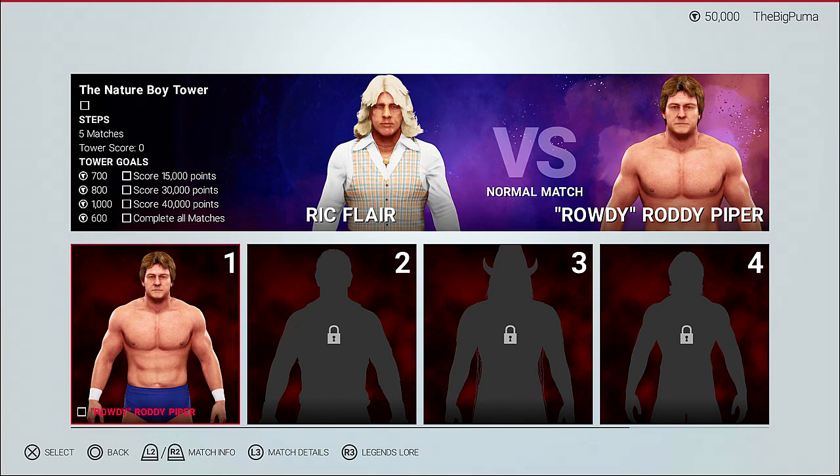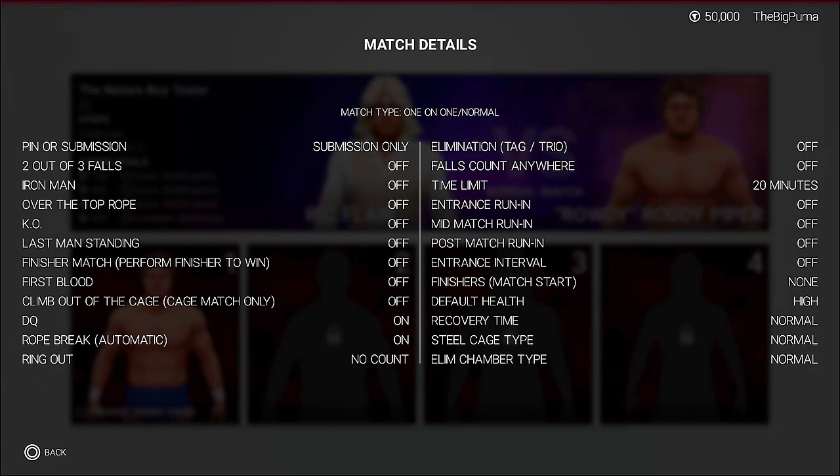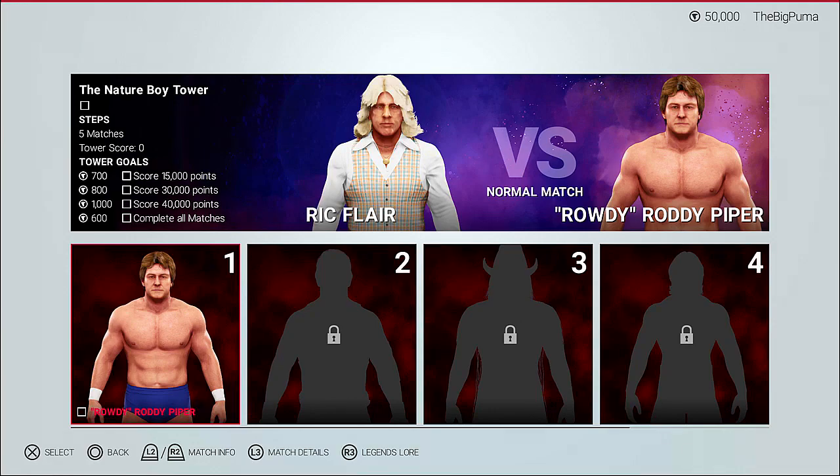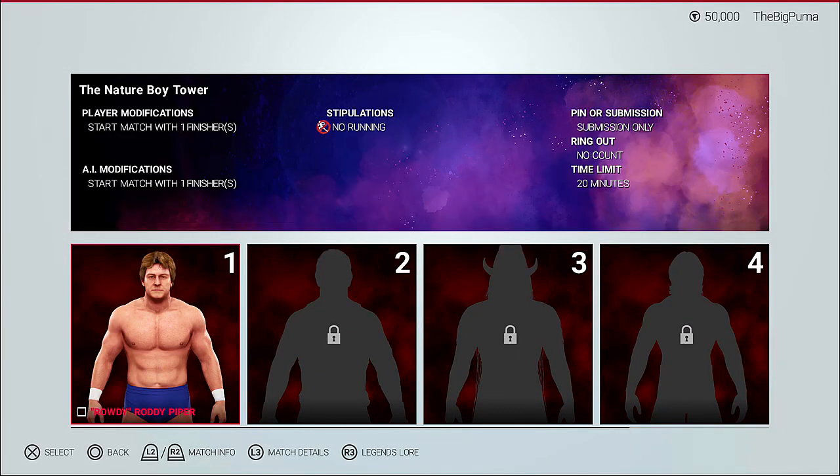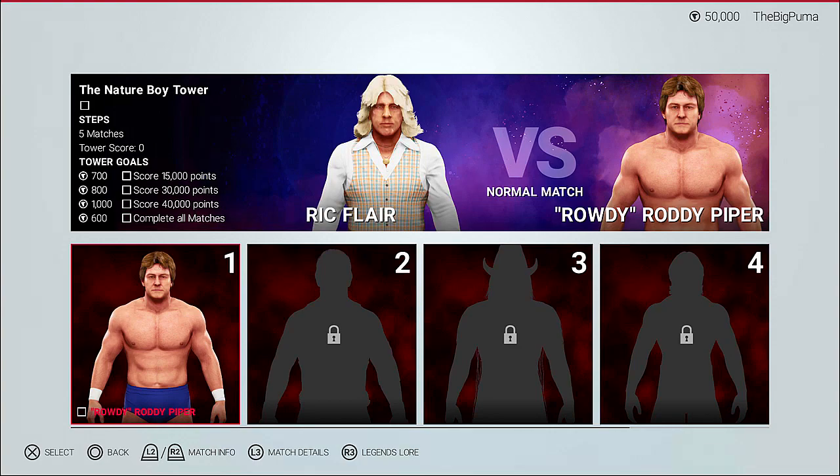Submission only — that's good information to have. Checking the legends lore: Rowdy Roddy Piper made his WWE debut in 1979, joined full-time in 1984, main evented the first WrestleMania, known for the innovative Piper's Pit segment, won the IC title at the '92 Royal Rumble, Hall of Fame class 2005. Match conditions: no count out, 20-minute time limit, both start with a finisher, submission only.